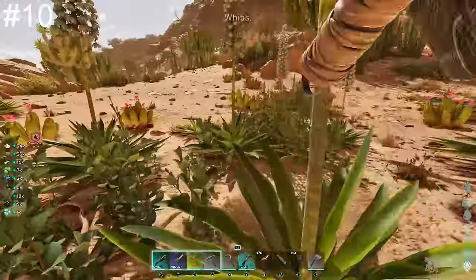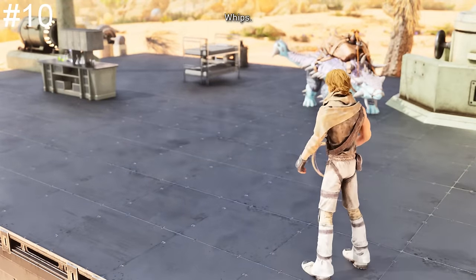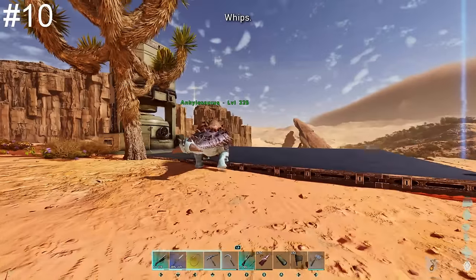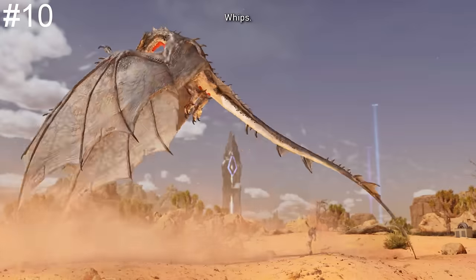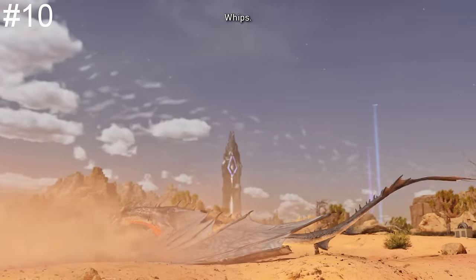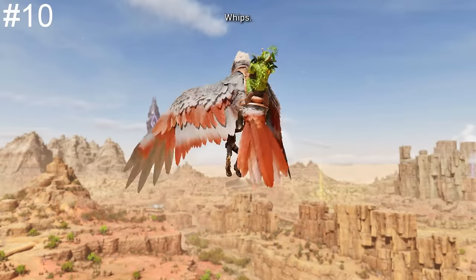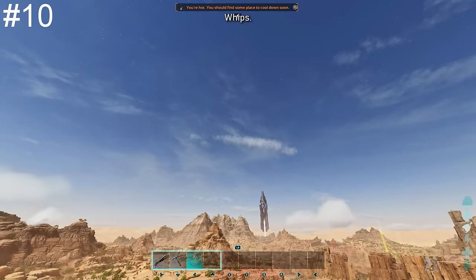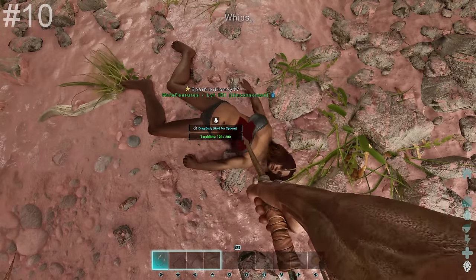The whip is one of the most useful weapons in the game. It's great for harvesting bushes, can pick up any items off the ground including drop packages, and can temporarily stun a wide variety of creatures. When whipping tamed creatures, it encourages them to move forward slightly even when encumbered, and can force tamed flying creatures to land. In PvP, it has a 40% chance to disarm a player, can whip riders off mounts, and you can also wake up an unconscious player much quicker by whipping them.